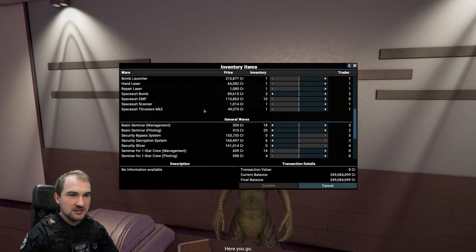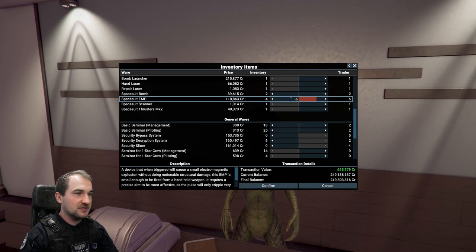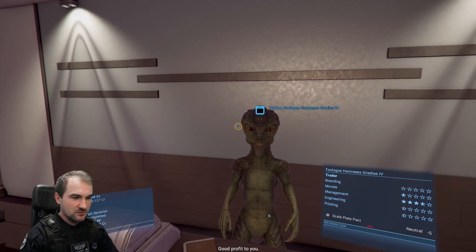Show me your wares. Let's see — you got spacesuit bombs. You don't have EMPs — well, that's a bummer — but I'll take your spacesuit bombs. Confirm that. Goodbye.